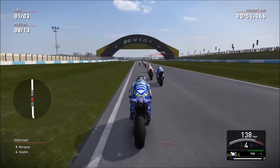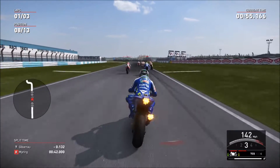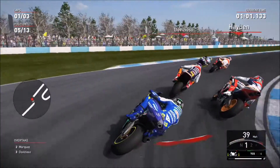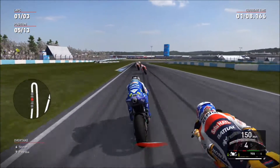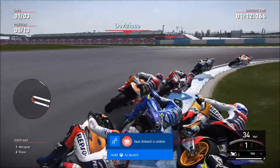Too many Hondas up front. Look at Pedrosa trying to go up the inside of Gibernau through the Fogarty S's. I've got Pedrosa, Gibernau, and Casey Stoner there — Stoner trying to get up the inside into the Melbourne hairpin, or the Melbourne loop.